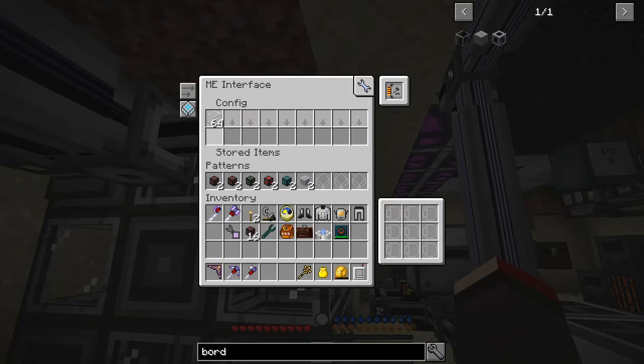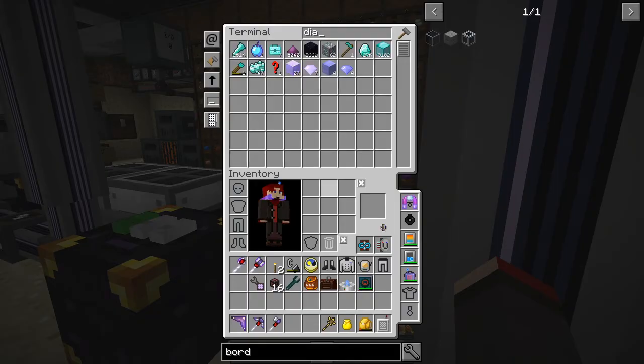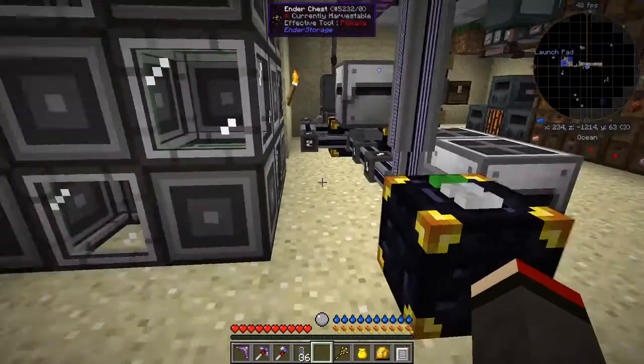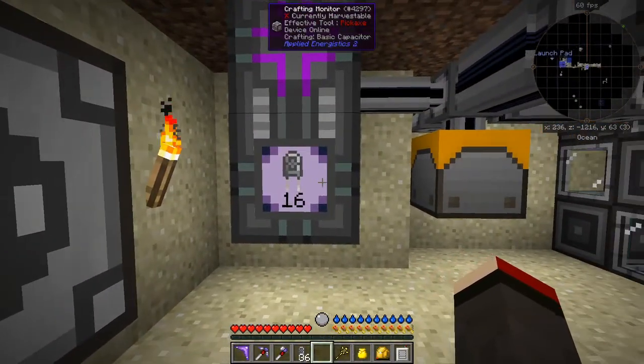Now also what was in here was a whole lot of other bits and pieces. I had, for example, capacitors. So let's get some capacitors out of the system — let's take all of these. So now that will start to craft some — yes, it's crafting 16 of these.